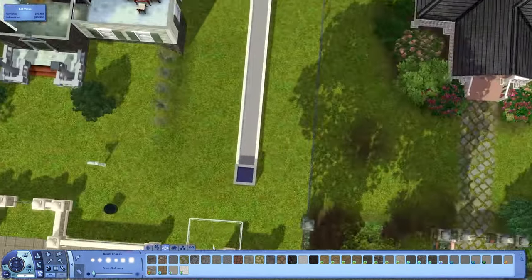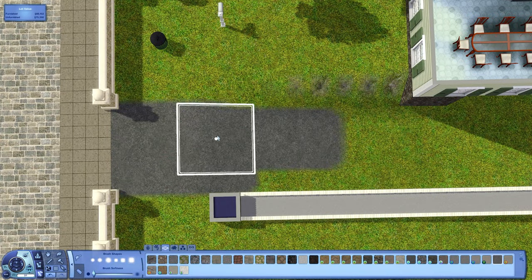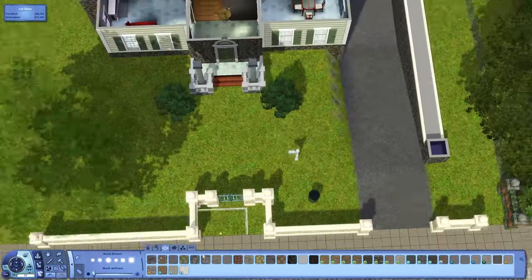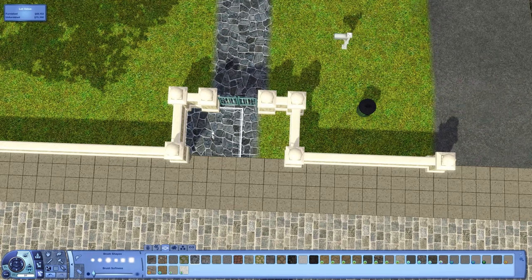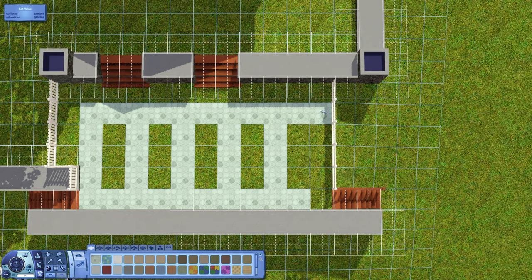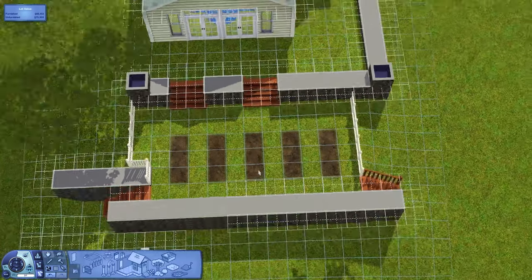I'm getting in the front stairs and doing the driveway — just simple pavement going down. It's a fairly sharp turn to get into the garage at the bottom; I'm not really sure how you'd get a car in and out, but it's more decorative anyway.